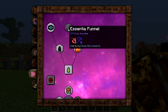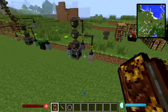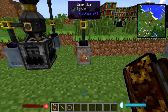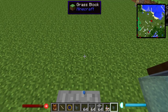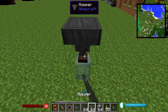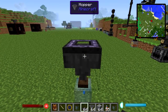The last thing on our list is the Essentia Funnel. What it does is allows you to store Essentia in jars more effectively — because sometimes you need more than one jar of, say, Ignis for example. Here's how it works: you place your jar, you place a hopper on top of it, then you place your Essentia Funnel — all done with shift-clicking so you can actually place it.